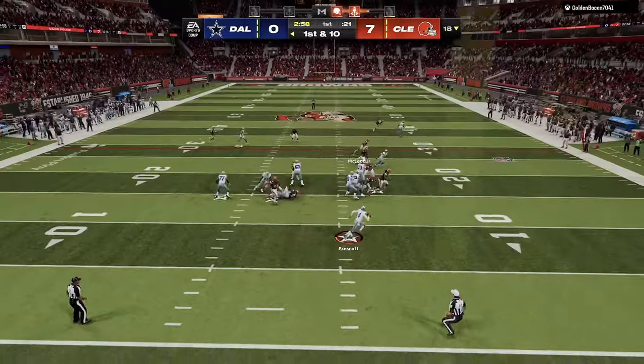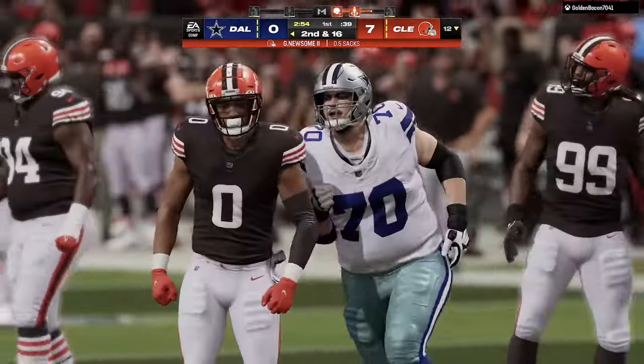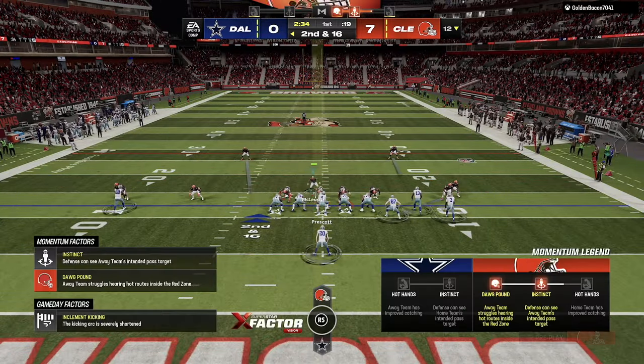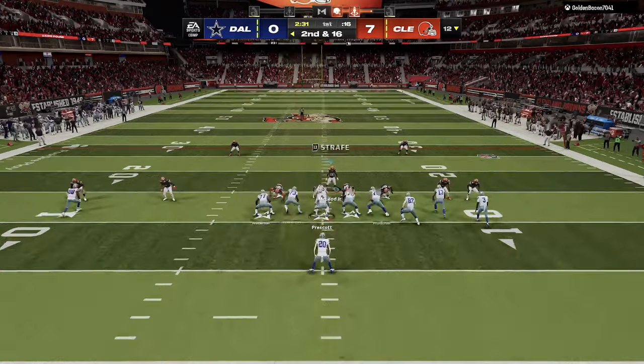Against the run you can see how it would work. First play goes to play action. He does have CeeDee open — would I have been able to work that? Probably not, I was a little bit late. Pollard ended up picking up Newsome off that left side, but he ends up getting through. He's going to hurry up — same look. You can see I'm kind of adjusting.